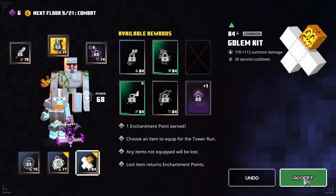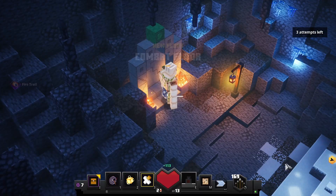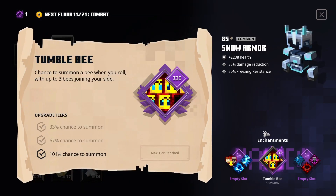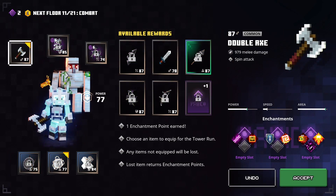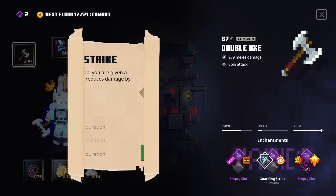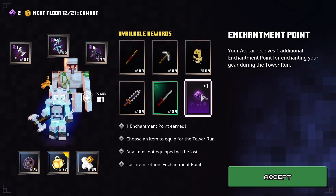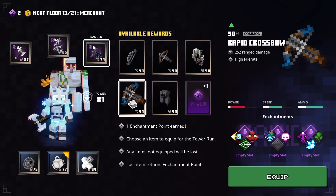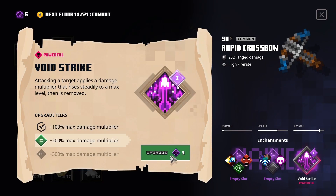Next, invest in the golem and invest more in tumblebee. Level three is nice. Then we're going to go with double axe, and you can invest in guarding strike — up to you. Another enchantment point here; we're going to get a fast rapid crossbow. Invest in void strike to help your pets deal more damage and also stagger enemies and push them back.